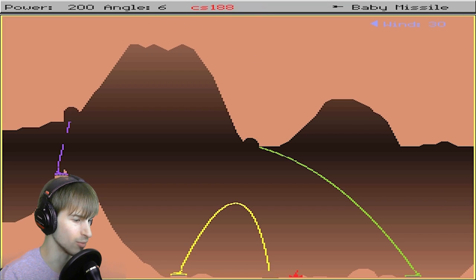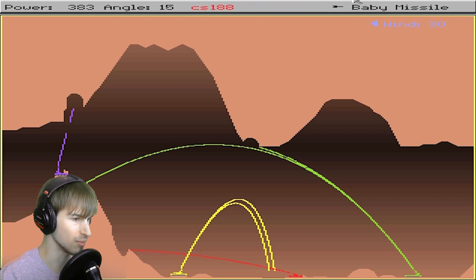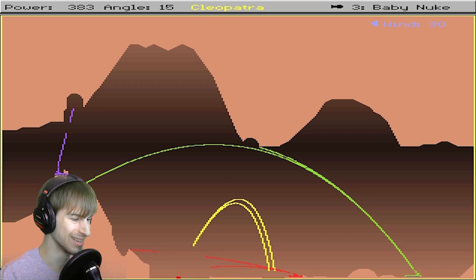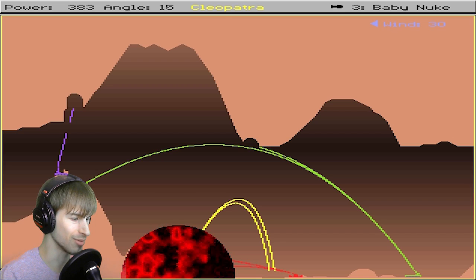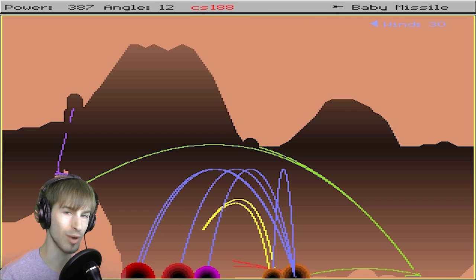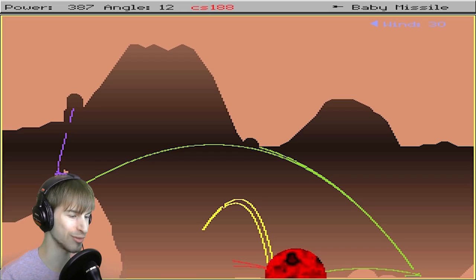Andy almost did break my face. All right, let's do a direct hit over here. That was really bad. I'm going to use a baby nuke because I want to knock him out of the park. Wow, there we go. That's what I'm talking about. Awesome. There's some aftershock. There I go, in a funky-ass explosion.